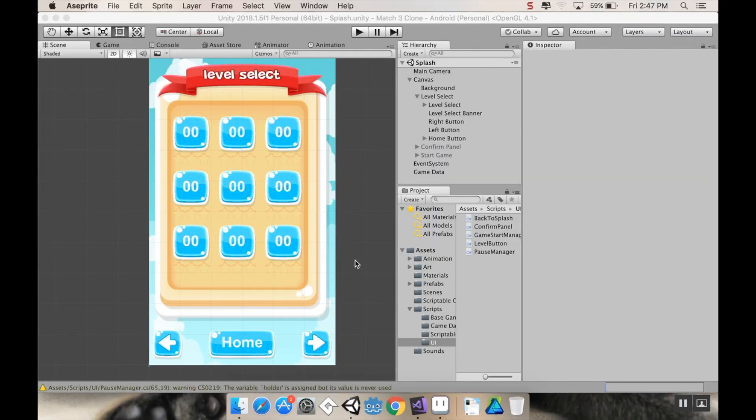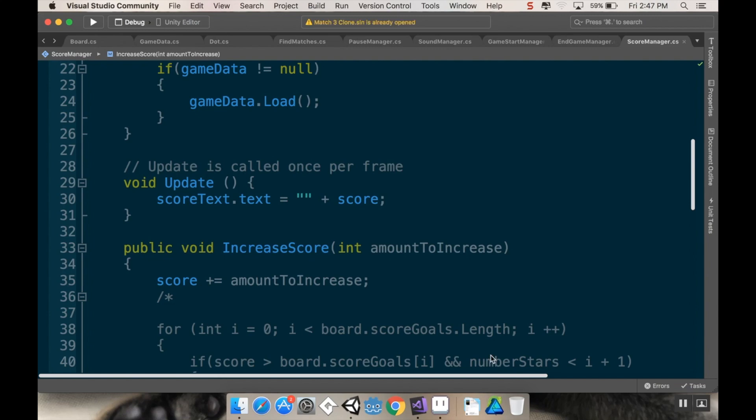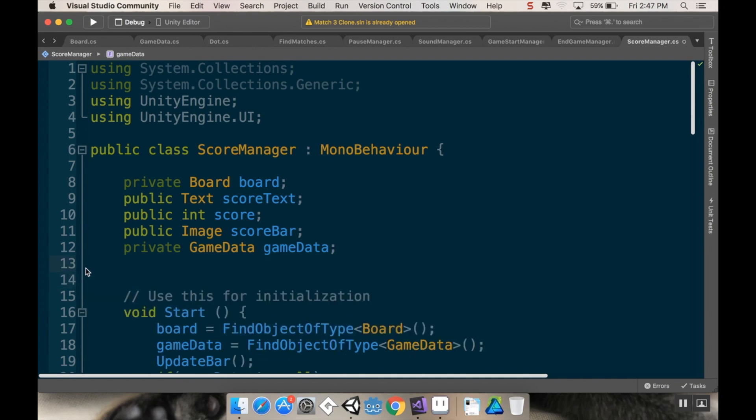Hey there, welcome back. Today we're finally going to get our stars to work. The first thing I want to do is take a look at my score manager script, so I'm going to go into my base game scripts and open up score manager. I've already made some notes to myself just to make sure that this would work.